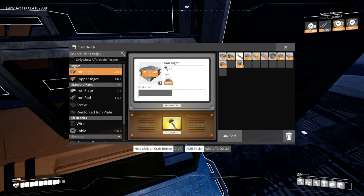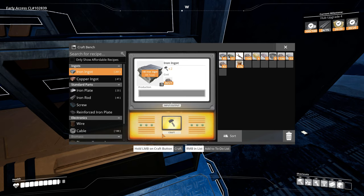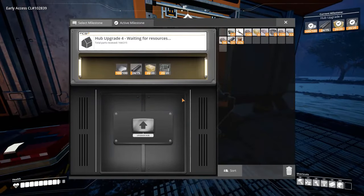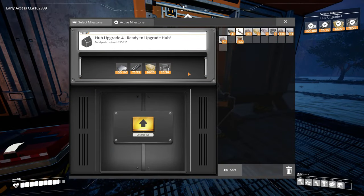We need 50-51 rods and then we should be able to get ready for our first miner. All right - rods! And that should be enough to do the upgrade. Boom - new buildings!